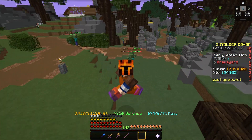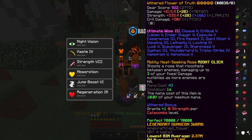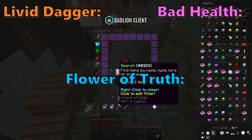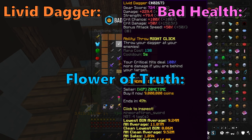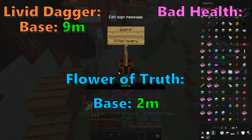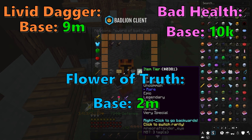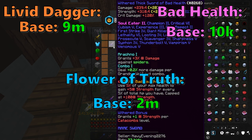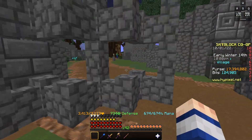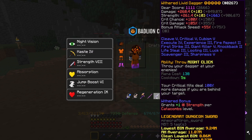Now we're comparing Liver Dagger to Flower of Truth to Sword of Bad Health. Liver Dagger got nerfed from 100% attack speed to 50% attack speed. Flower of Truth got nerfed similarly to Juju — you now need Floor 5 or Floor 6 completion to use it. Sword of Bad Health is just a really good sword. Base cost of Liver Dagger is 9 million coins; Flower of Truth is 2 million coins. Sword of Bad Health can only be found on the auction house and goes for around 100,000–300,000 coins base, and you can get a pretty maxed-out one for around 6 million coins.